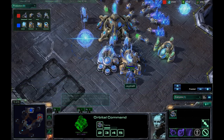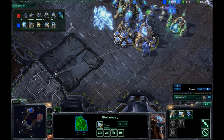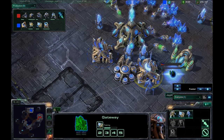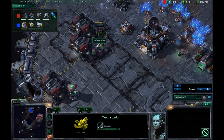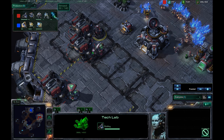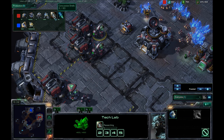We are seeing a sentry coming out of the gateway — I'm not used to seeing a sentry trained like that. It looks like it's going to gate-robo. Meanwhile, my three racks are almost completed. I do have Marines, Marauders, and Stimpak on the way. It looks like I have enough for concussive shells, and there it goes.